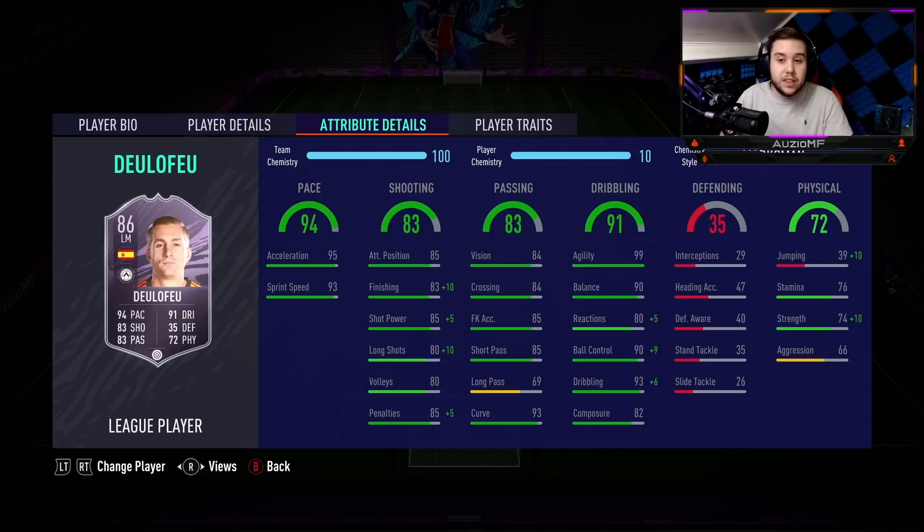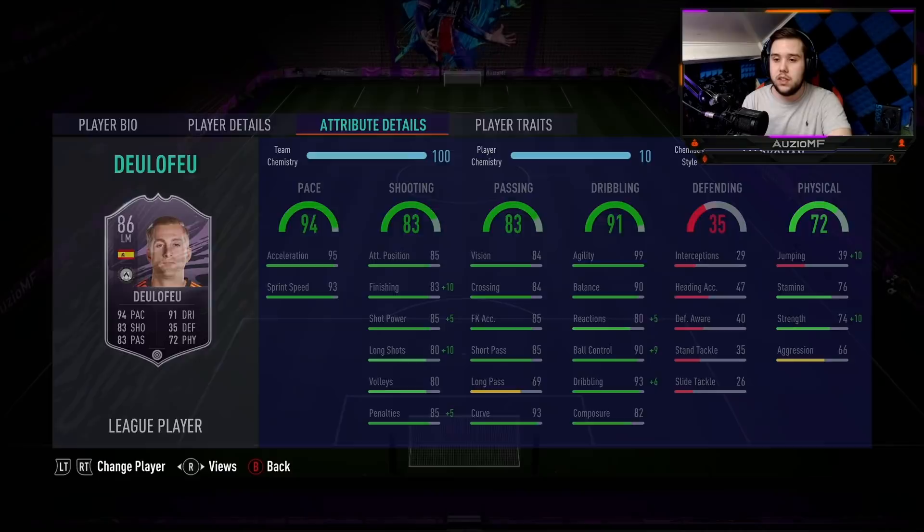He has to feel good on the ball, especially being 5 foot 10 - he's literally got no excuse. Physicals: this is where it gets a bit questionable because 76 stamina is not good, not good at all. Yes, it is a free card and yes it looks like a very good card, but it's a card you're not going to be able to use throughout the whole 90 minutes - you are going to have to get a super sub. He has got 84 strength, which is absolutely insane for a winger, and he also does have 66 aggression.